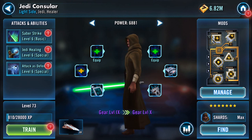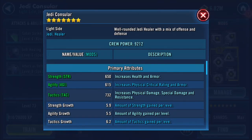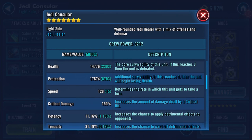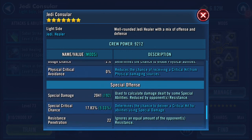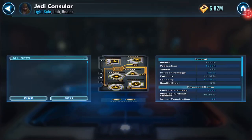Stats-wise, just to cover those — I'll do the mods afterwards so you can see. His basics: protection is 8,700. Speed is plus 15, physical damage 1,428, and special damage 2,041.